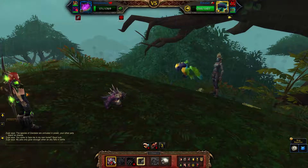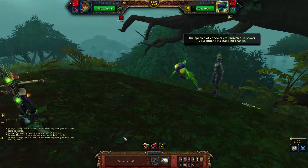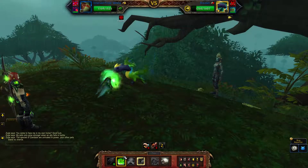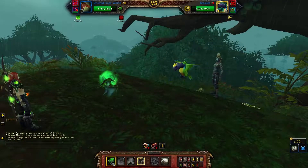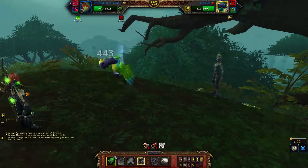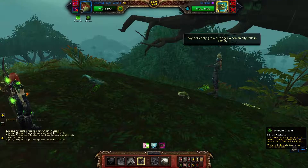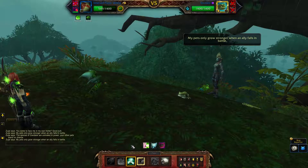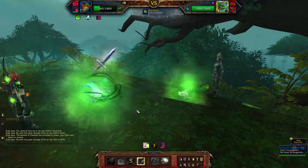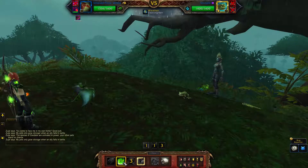Most likely you won't get another Bite off. Then bring in the Emerald Proto-Whelp, use Emerald Presence, and start in with Emerald Bite. When the Whelp gets about half health, use Emerald Dream. When it comes out of that, make sure your Presence is back up and continue with Emerald Bite.